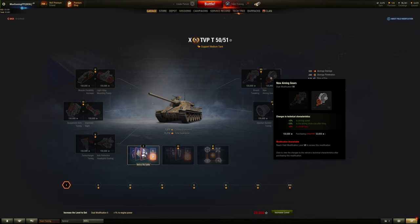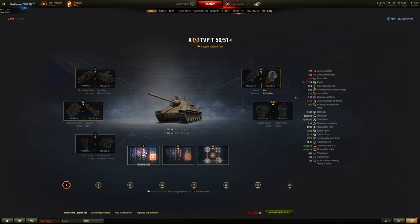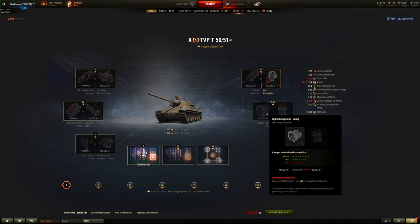For number 7 it's either reload time or plus 5% aiming speed and minus 15% aim circle size after firing. I would probably pick the aim circle size after firing because that outweighs the reload time, especially with the TVP — that aim circle size after firing means you can really properly dish out that clip without issues, which could be very useful. For number 8, don't choose either option — you're losing something too important either way, just as discussed before.